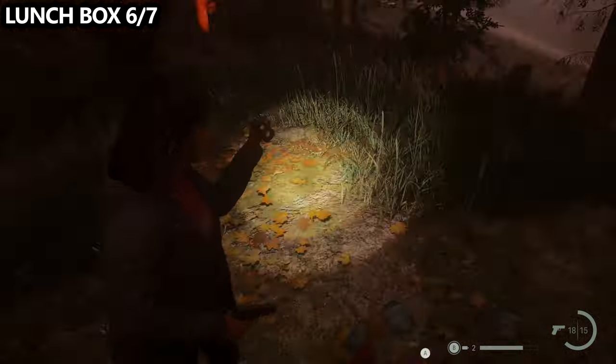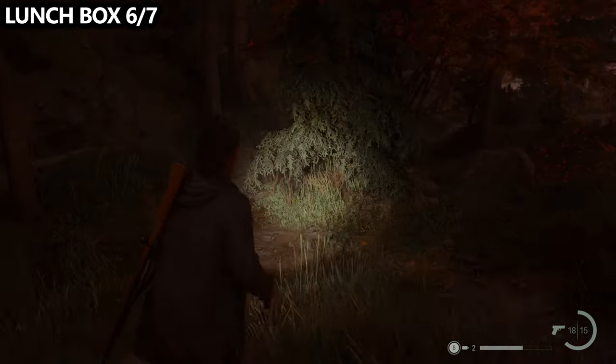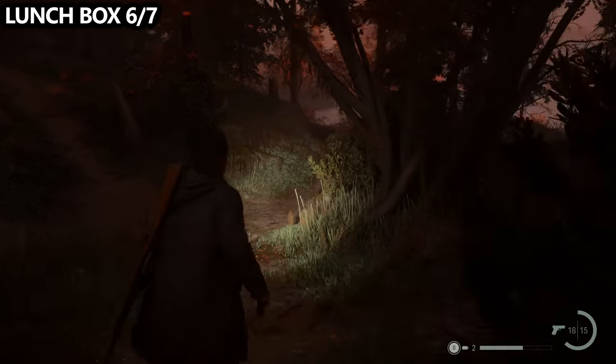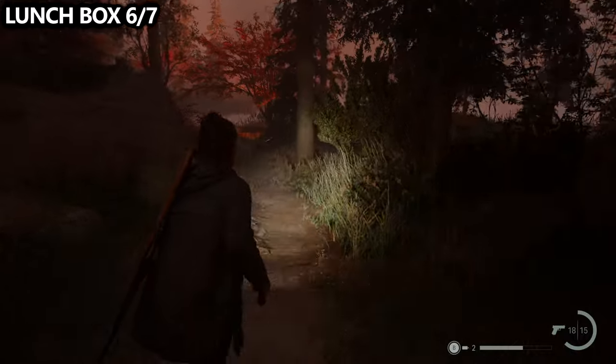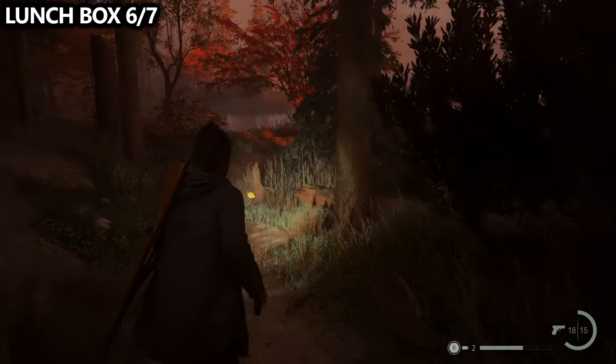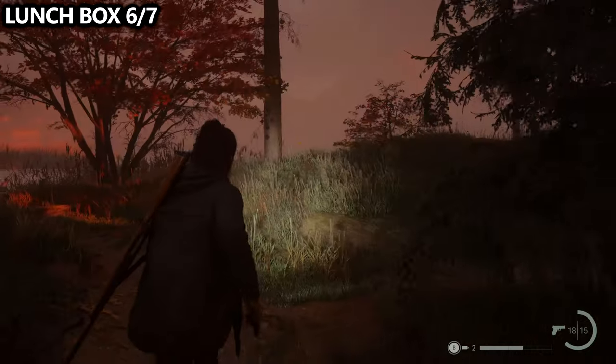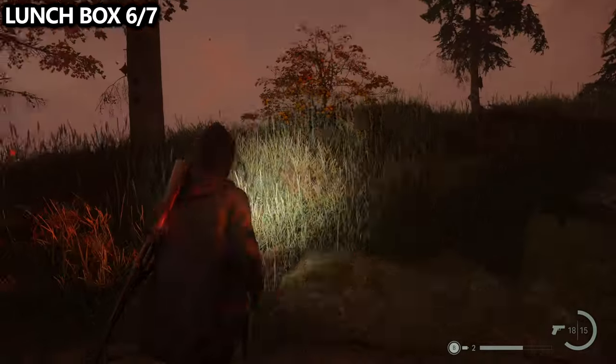From that lunchbox, head down the hill to connect back to the path, then take it towards the beach. Once the paths intersect, go across towards the beach to the top of a little mound hill and you should be able to locate the next lunchbox nearby.